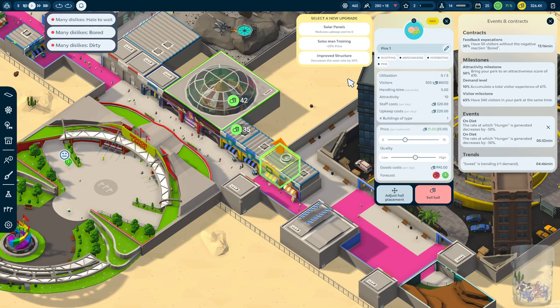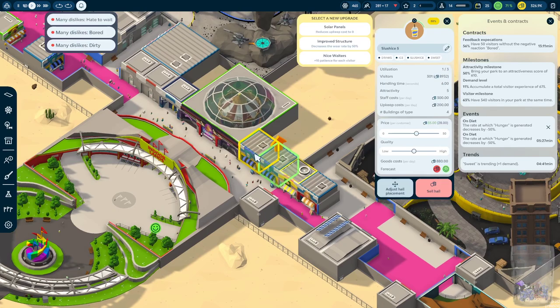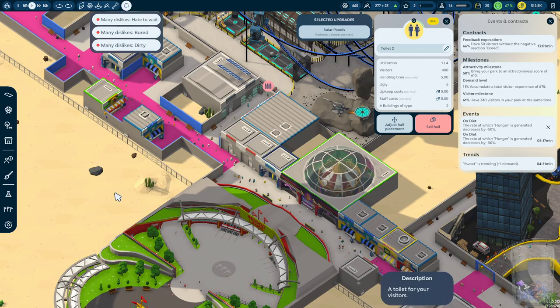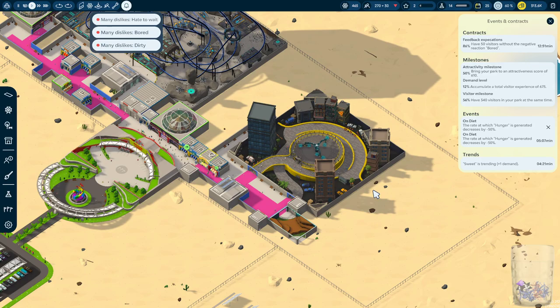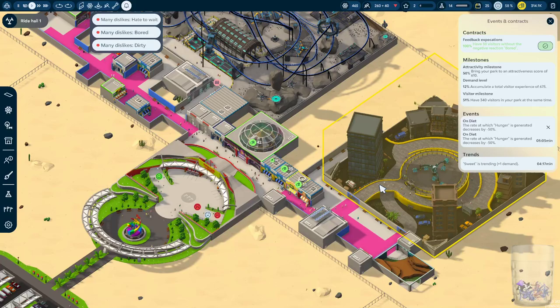What a strange place for a park — between solar panels, factories, and a farm in a desert. That might be on purpose for the tutorial. We're still going to carry on for another 20 minutes, but if you're just here to support the sponsored section, that is going to conclude it. Thank you for doing so, but we're playing for the full hour. New notification: many dislike having to wait, bored, and dirty. How can you be bored — there's a cool roller coaster? Let's have the solar panels upgrade. Let's have the nice waiters for patience.